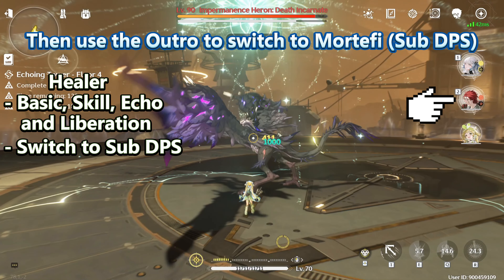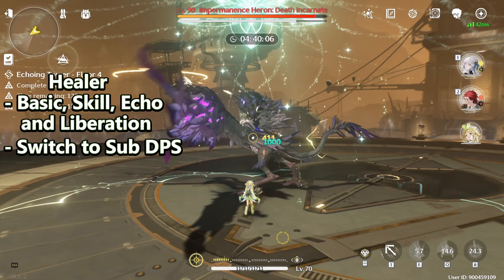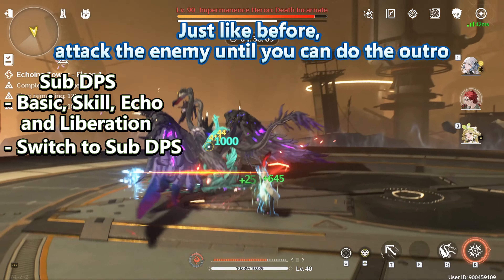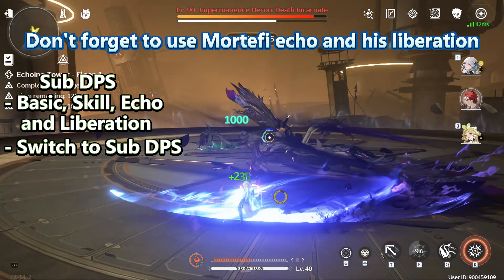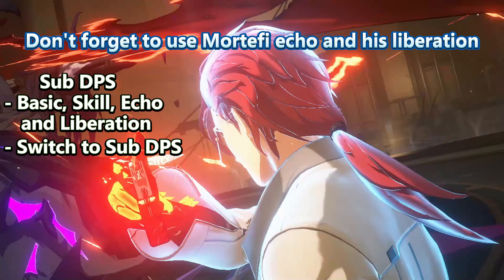Then use the outro to switch to Mortuffy. Just like before, attack the enemy until you can do the outro. Don't forget to use Mortuffy's Echo and his Liberation.